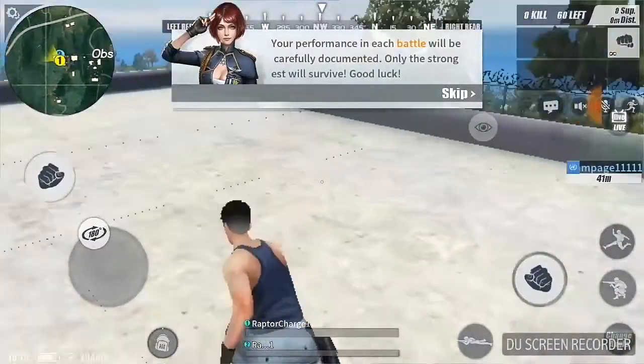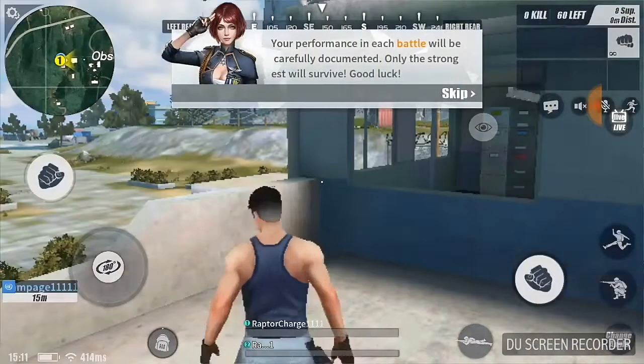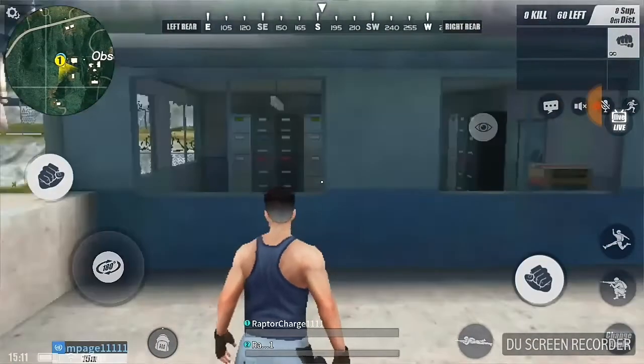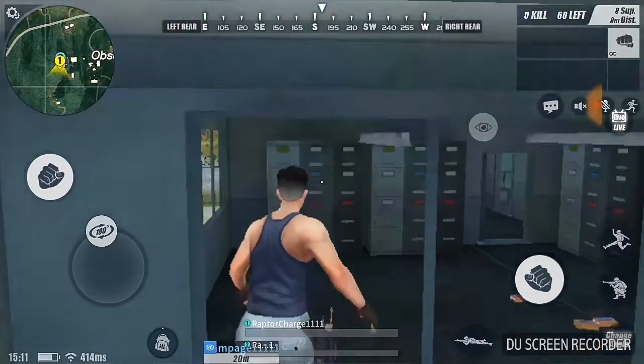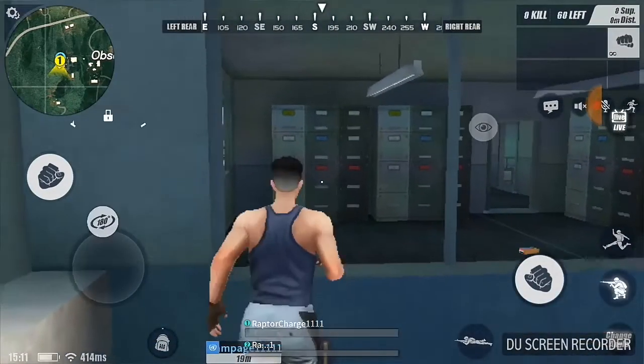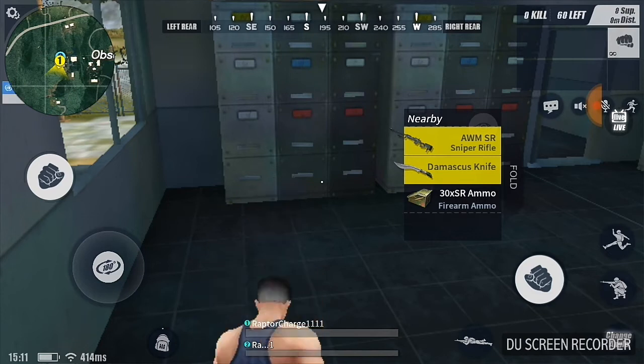Now you're on ground area, so you go into the house. As you can see, we're in the house. I found a rifle, a Damascus knife, and some ammo.